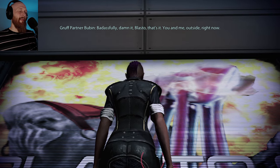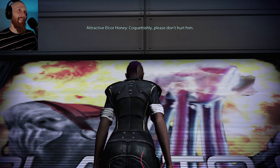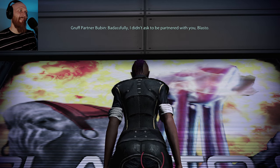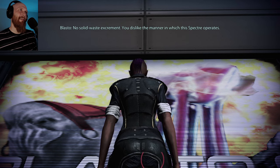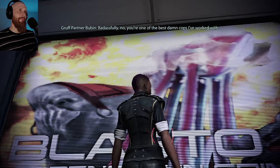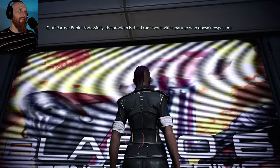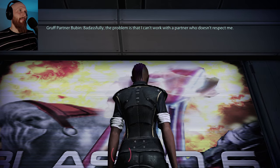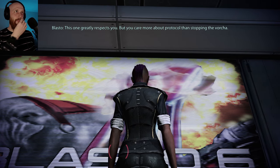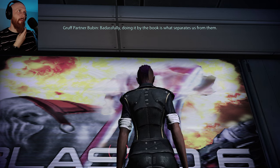'Krogan defecation.' 'How would this work? Badassfully.' 'Are you sleeping with my sister?' 'Slumber would be difficult due to the energetic nature of our... population. Badassfully.' 'Damn it, Blasto. That's it - you and me, outside, right now.' 'Coquettishly - please don't hurt him.' 'This one promises not to harm your brother. Badassfully.' 'I didn't ask to be partnered with you, Blasto.' 'You dislike the manner in which this one operates. Badassfully.' 'You are one of the best damn cops I've worked with.' 'The problem is I can't work with a partner who doesn't respect me.' 'This one greatly respects you - but you care more about doing it by the book than stopping the Fortia. Doing it by the book is what separates us from them.'